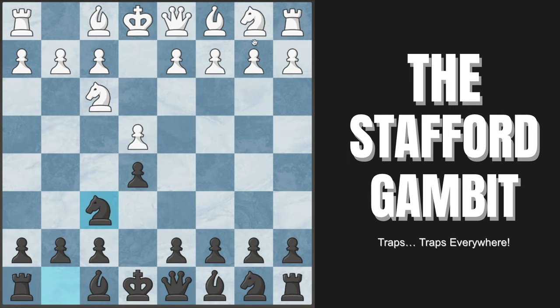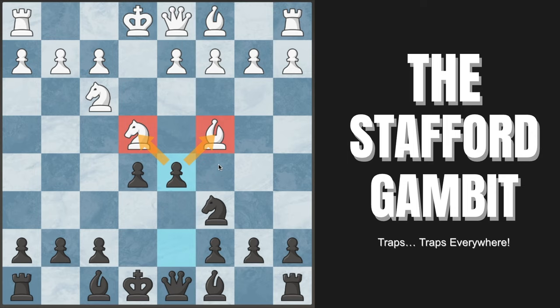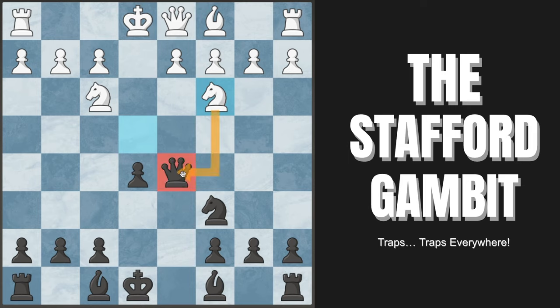The other sideline they can try is knight to c3, which is more boring and likely leads to the four knights after knight to c6. One thing to note: if White plays bishop to c4, which is the most common move, you have a nice trick with knight takes on e4. After White takes back, we play pawn to d5, forking them in the center. After captures, we recapture with our queen, and if knight back to c3 attacks our queen, we drop back to d6. We already have a small advantage with a pawn in the center.